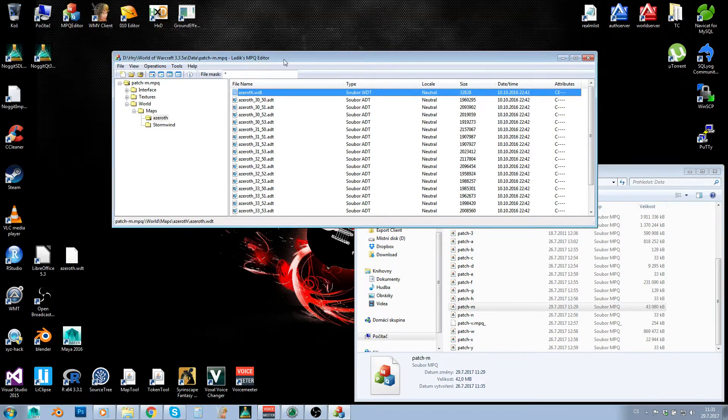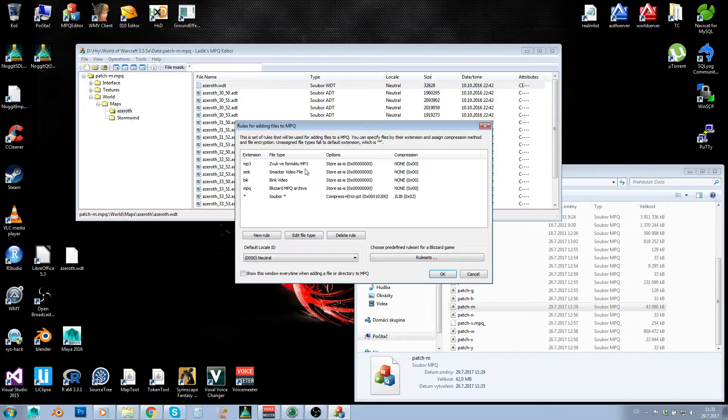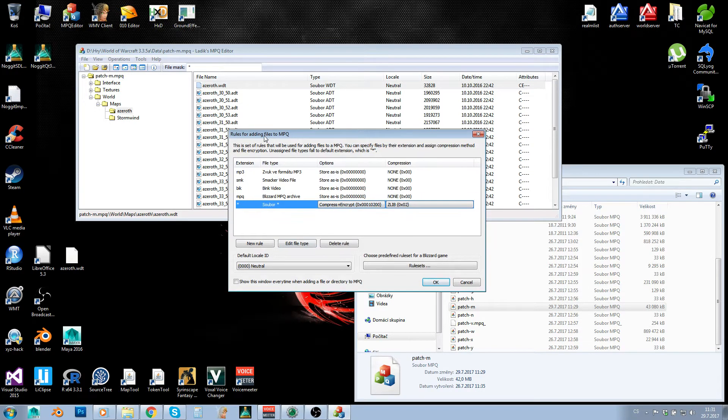When I have talked about MPQ Editor, I've shown you a couple of things, but what I haven't covered is that in Tools menu you've got Set Articulation Rules, and here you've got all kinds of rules. You have probably seen this table when you were running MPQ Editor for the first time, until you unchecked this checkbox here.